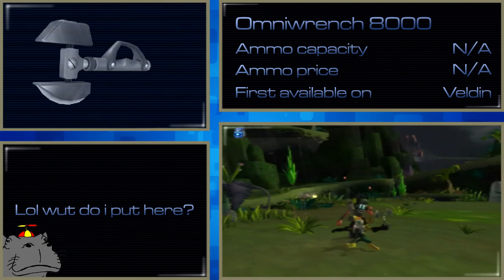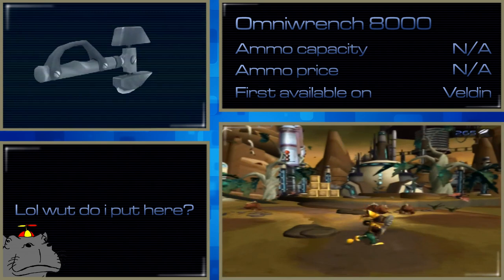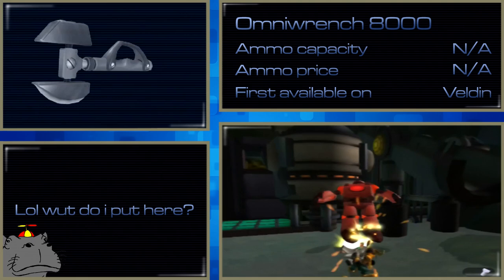The OmniWrench 8000 is Ratchet's trusty spranch. In terms of combat, it's effective, but swinging it leaves you open to attack. It's good for dealing with small enemies in small groups; big enemies tend to take a lot of hits. You can also throw the wrench in a boomerang-like fashion by crouching and pressing square, though this is mostly useless — it's very slow and you're unable to move until it returns, leaving you defenseless. Its obvious advantage is that it uses no ammo, but you've got to get up close and personal.